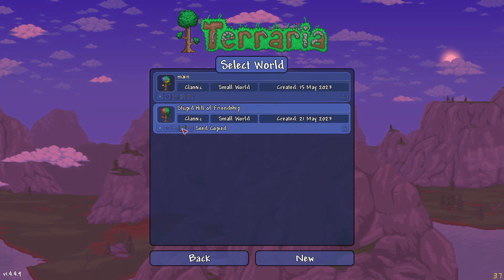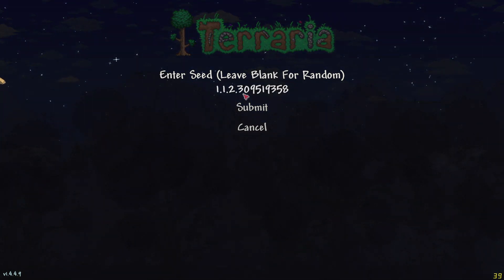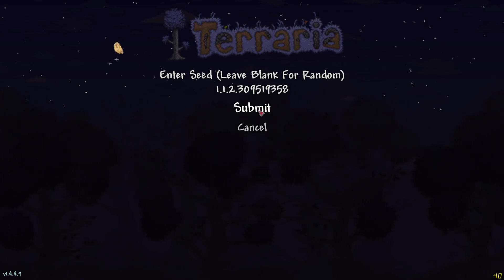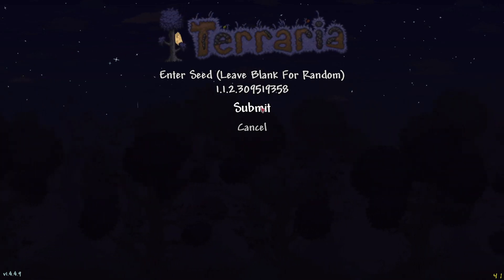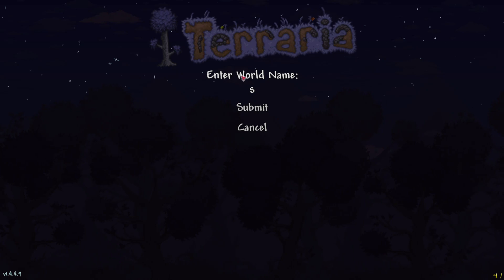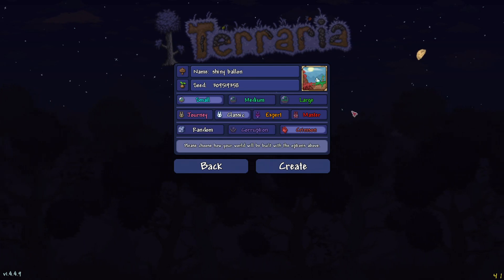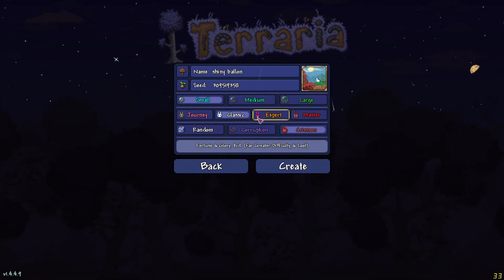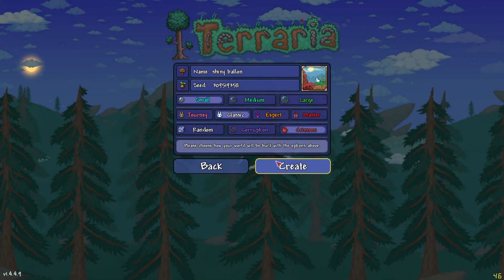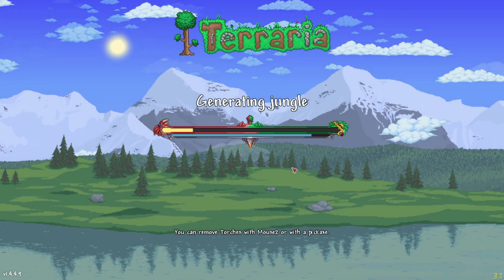So going into the seed now — pause the video if you want to write it down. The shiny red balloon seed can be any difficulty: journey, classic, expert, or master. It does not change, but it has to be crimson and a small world.